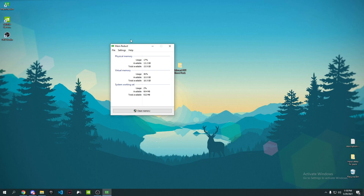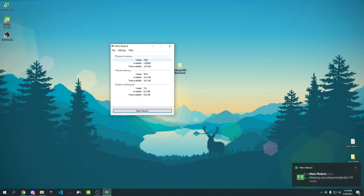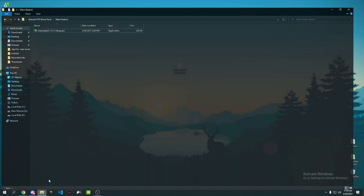Once Mem Reduct is open, it shows how much RAM is being used and how much is free. This software lowers your memory usage. If you have high memory usage, use it before opening Valorant. I currently have about 16% usage — around 3 GB used. Press 'Clean Memory' and it drops from 70% to about 9%, freeing roughly 1.5 to 2 GB of extra memory. This is especially helpful for users with 4 or 8 GB of RAM. Once done, close it and go back to the FPS Boost Pack.